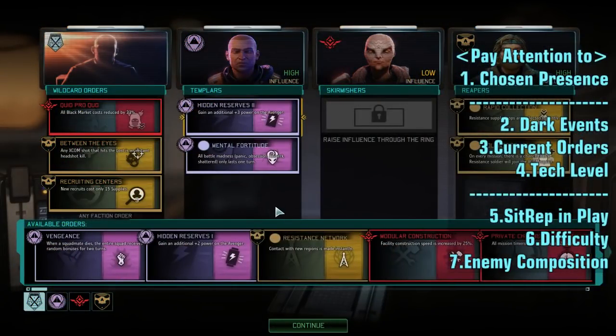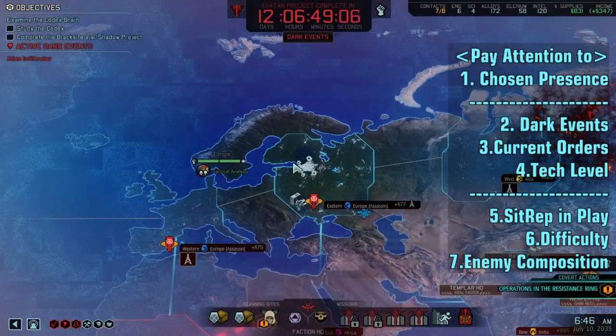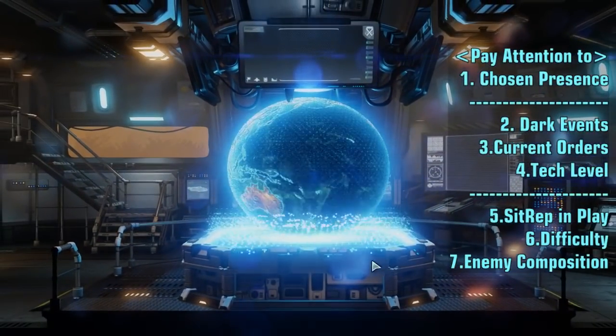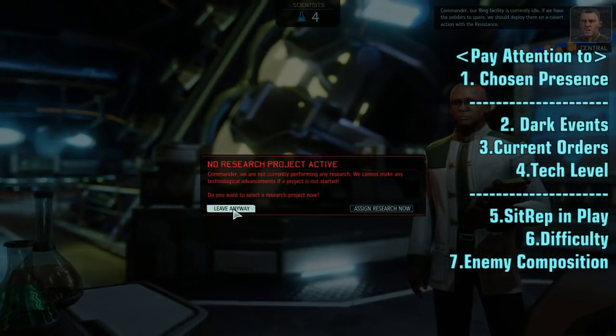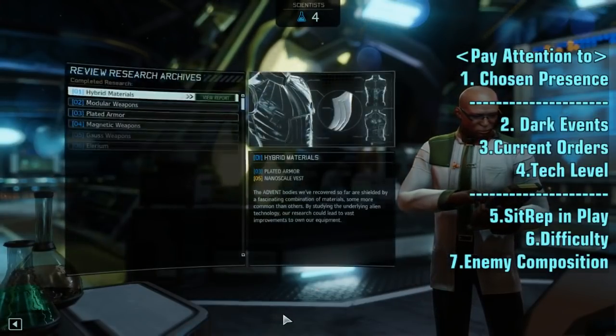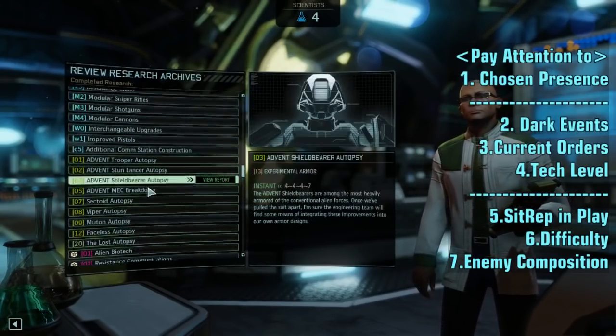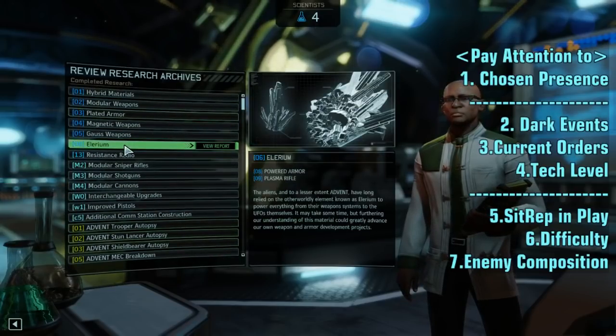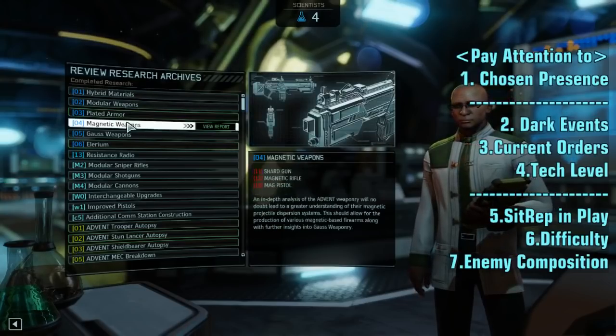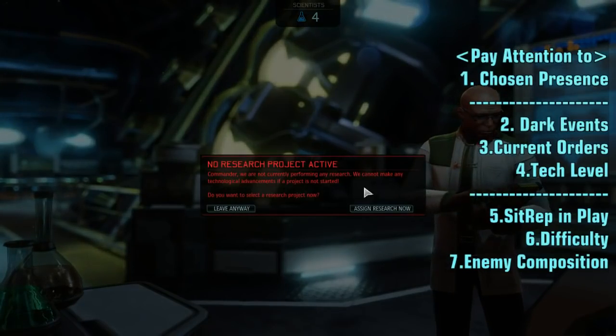What are our current orders? Do we have any advantage? Mental Fortitude — any madness, panic, obsession, berserk, and shatter will only last one turn. Good. Effective Against Lost — not a factor, there'll be no lost on this mission. Volunteer Army — we have a chance that a resistance operative will join us, basically plus one player. Now let's check our technology. We have experimental weapons, hunter weapons, tier 2 armor, and tier 2 weaponry. You need to know what tech you have, as it affects which soldiers and weapons to bring.